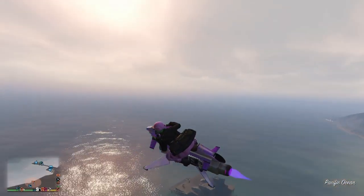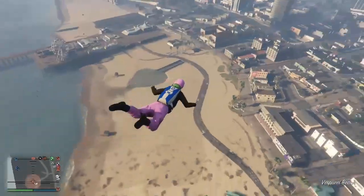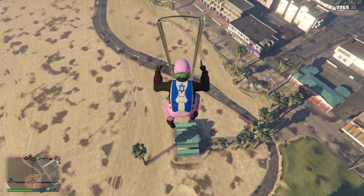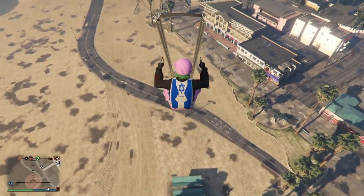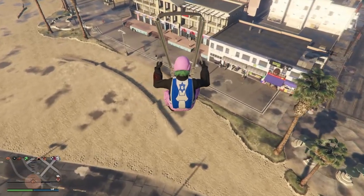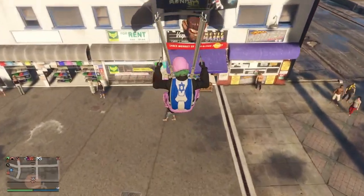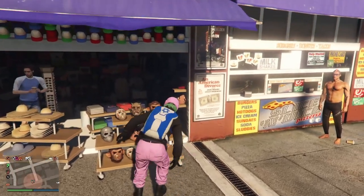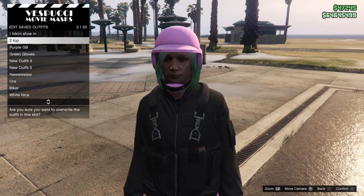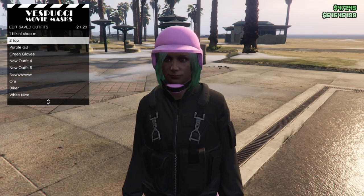I now have the black duffel bag. This bag operates differently than the other bags - once you're wearing it, you can't change your outfits, and the only way to get it off is by getting killed. To save the bag, it's similar to the last method: parachute down to the mask store, and as your character is taking off the parachute, spam right on the d-pad to enter the mask section and save the outfit.